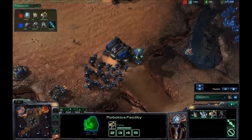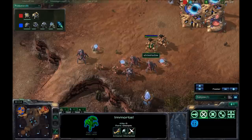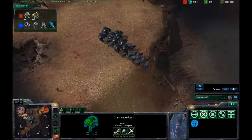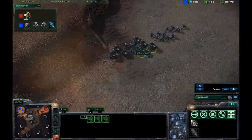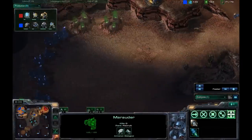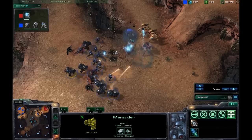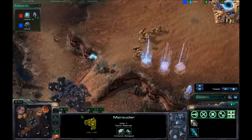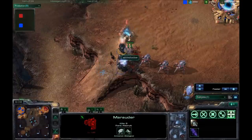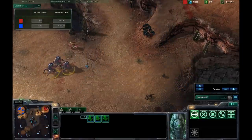I don't really have a set counter to Immortals except to focus them down whenever I see them, just like Siege Tanks. I can obviously go with mass Marines — although that is a good strategy, they will die very quickly. Marines only have 45 health right now; Combat Shield will raise that to 55, but Immortals still do 20 damage to light. That's three shots to kill Marines, three shots to kill Marauders. Marines are cheaper, which is pretty much why people say they counter Immortals. So I'm going for my first push of the game now, focusing down the Sentries first. The Immortals were out of position so I didn't have to focus them immediately. I get one down before he turns around, then focus down the Immortals — but those Stalkers were too meaty for me.